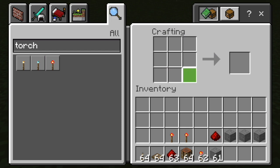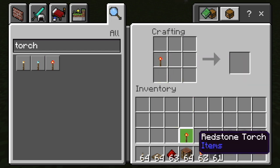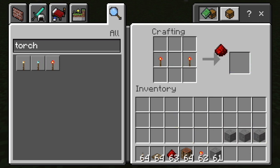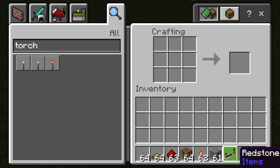Now I'm going to add two redstone torches — one right here in the middle and one on the other side in the middle. Then I need to add some redstone dust right between the two. And at the bottom I'm going to add three stone blocks. And that will make a repeater that I can use for my redstone power.